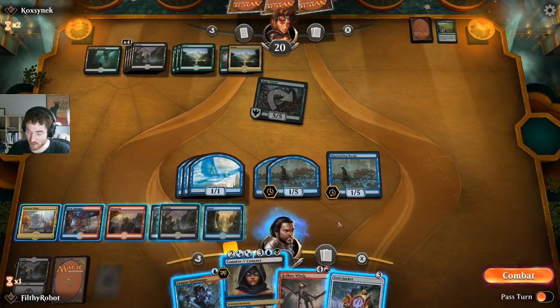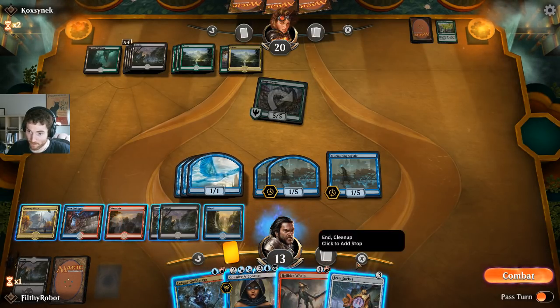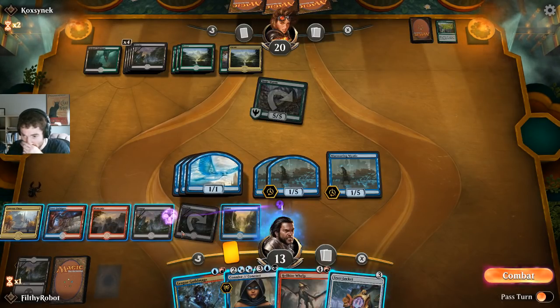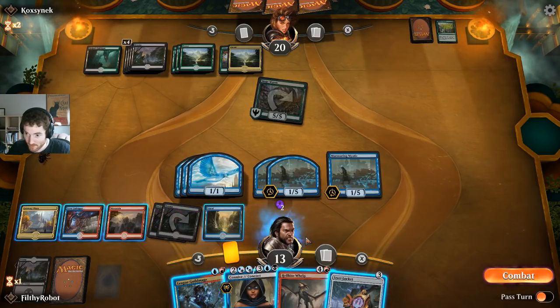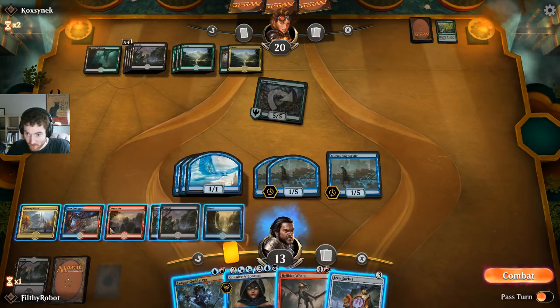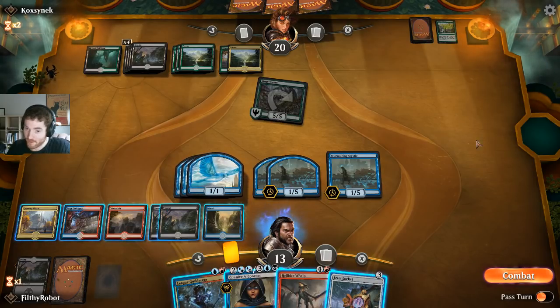Nothing for three turns is really weird. I want to play this as the other one — which is six, seven. Seven mana. I think it's eight total. We have six mana in play: three, six. I can't play this to get what I want. Is it any creature in play? I think it's any creature — alright, let's do that.